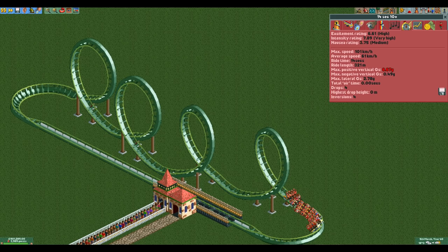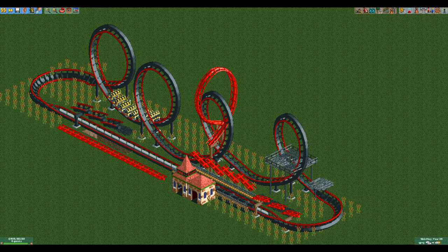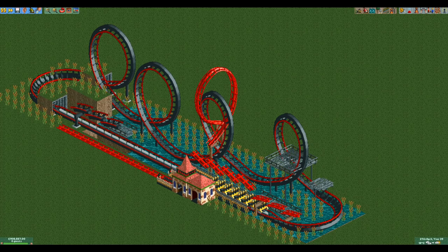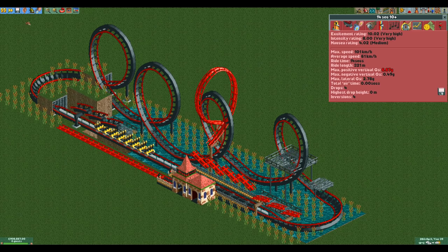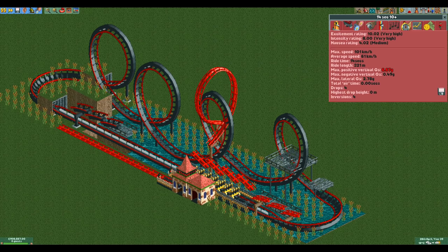When looking at the stats you might notice one glaring issue, and that is that the excitement is only a measly 6.61, which is not even two-thirds of the way to 10. This is actually not a problem at all, as believe it or not we can raise this to 10 just by adding other stuff next to the ride. By adding some scenery, some path, another coaster, a bit of water, an underground section, a cliff next to the track, and a synchronization bonus, we can just about get this ride to 10 excitement. If you want to know more specifics about how all these bonuses work there is a link to a written guide on the excitement rating in the description.